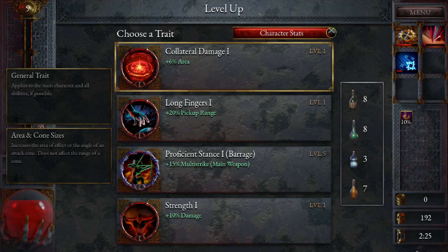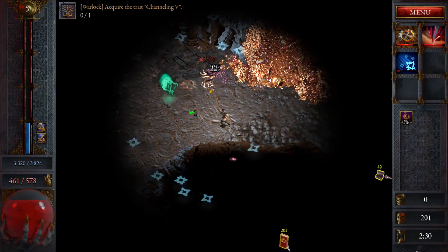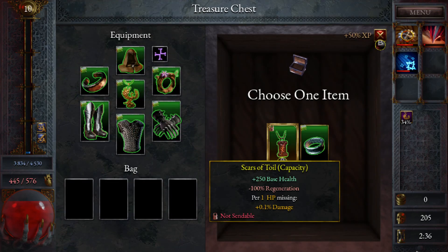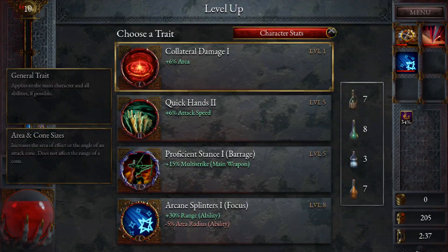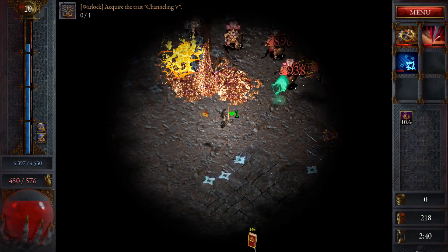We can level our transfixion here, although I think we'll still prefer the crit — let's take the extra crit stuff. Unless I'm disoriented the main room should be in here. What do we have here — scars of toil. I don't want to go negative on the regen. Nothing really, we'll take the XP. We're still not getting our blades to show up but that's all right, they'll come eventually.